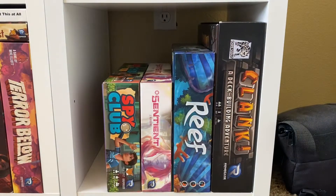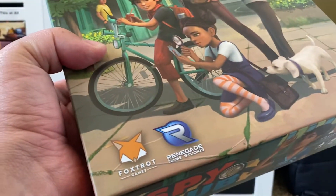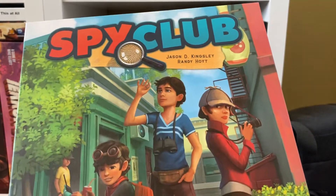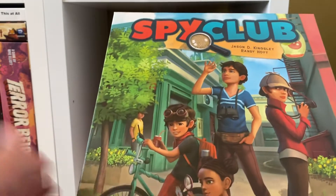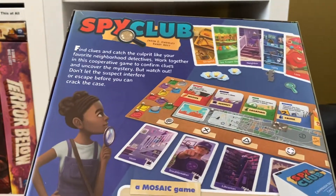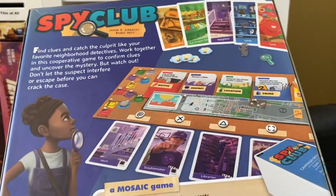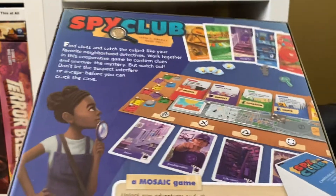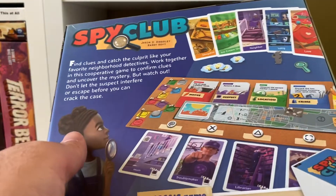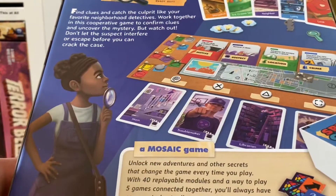Speaking of family games, this one right here is such an underrated gem — Spy Club. It's another game Renegade produced in conjunction with Foxtrot Games, who does a lot of cool family-level stuff. This is a cooperative game where you're playing as kid detectives trying to solve a neighborhood mystery — think Encyclopedia Brown. The presentation is superb; it's cheerful and bright, not dealing with anything serious. At its core, it's a set-collection card game where you're collecting all the cards of a certain color to solve a particular aspect of the mystery.